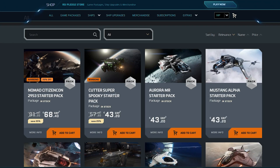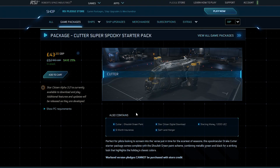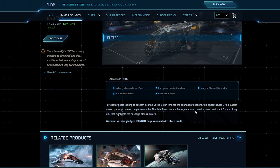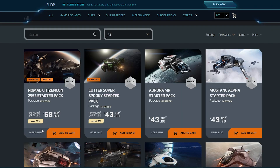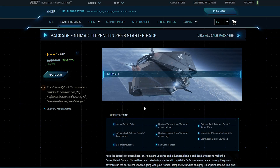There are also two starter ship packages on sale. The cheapest one is a Cutter Super Spooky Starter Pack, where you get a Cutter — a good starting ship — with a green Halloween skin and six months insurance instead of the standard three. Then there's the Nomad CitizenCon Starter Pack, where you get a bigger ship, the Nomad, plus armor and a weapon for your character, and that's 25% off.